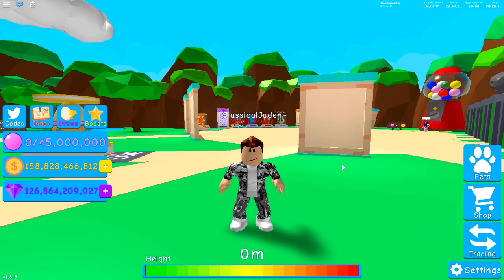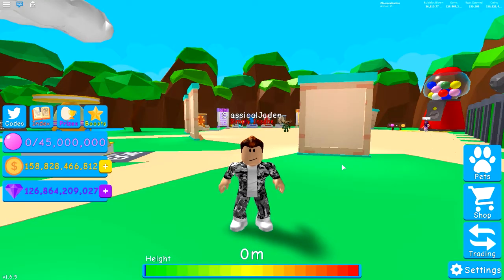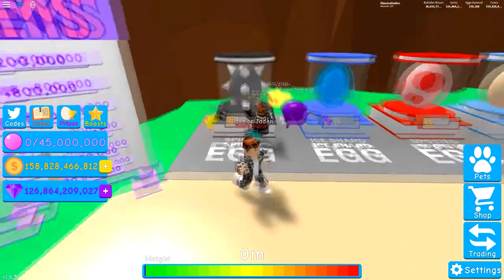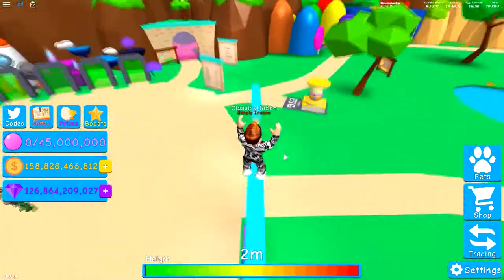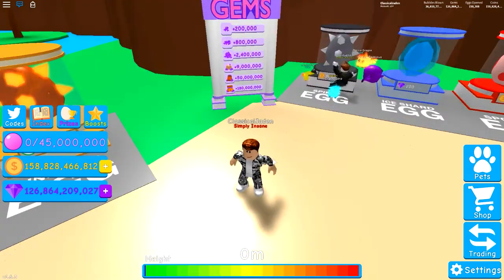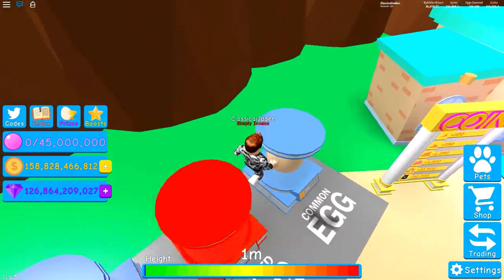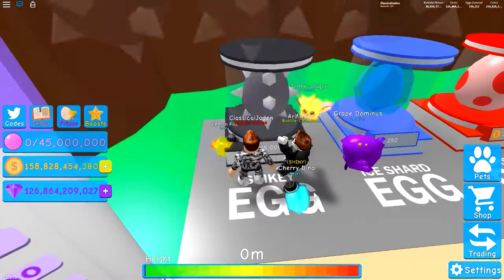Hi guys, I'm Jaden and today we are doing the rainbow golem challenge in Bubblegum Simulator. We are going to be collecting every golem we need to make a full rainbow team — red, orange, yellow, green, blue, and purple. There might be some alternatives since some of these colors don't exist in the game yet, but let's go ahead and start hatching from this egg because it has the red and green one.